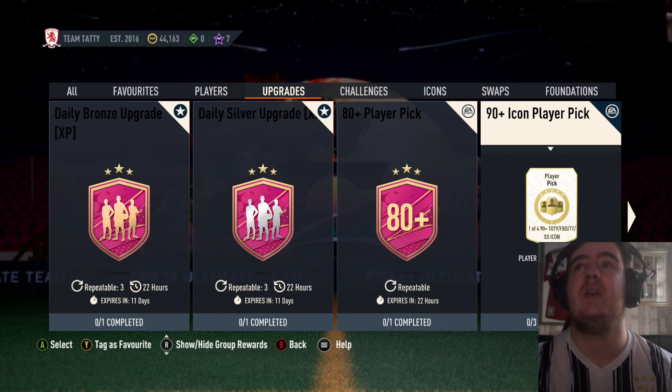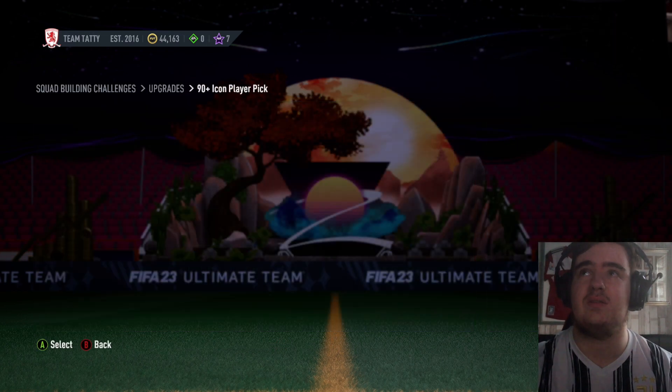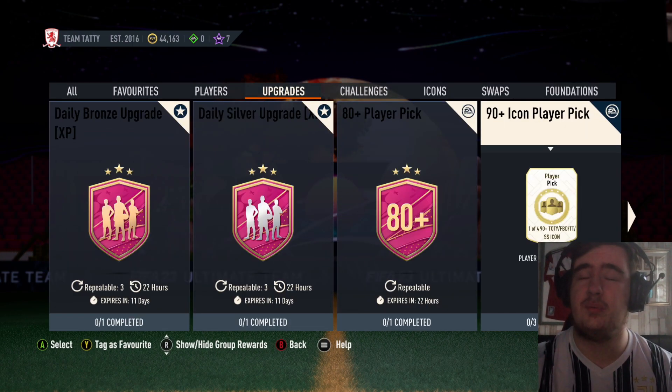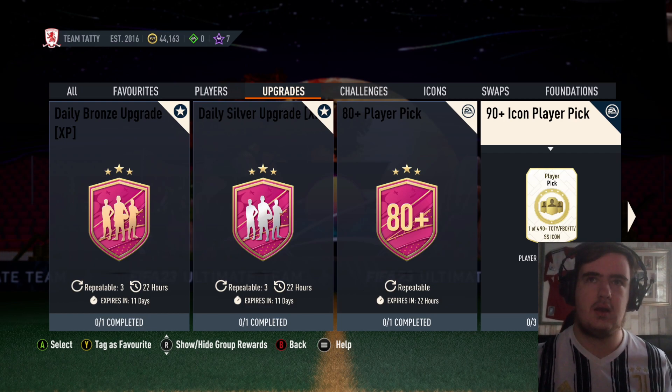There's also a new 90 plus icon player pick. I thought this was already out, but apparently they've added another selection in it. Instead of one of three, it's one of four. And it will cost you an 84, an 86, and an 87 for the team of the week. One of four's not too bad — you probably are likely to get something quite good out of it, but not really something that will start for you.